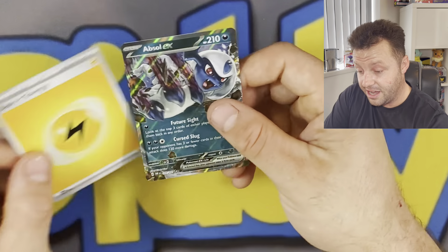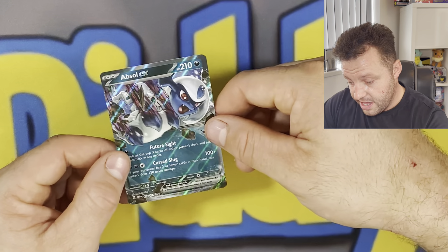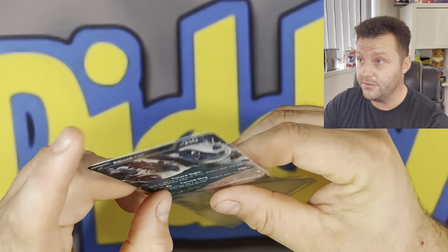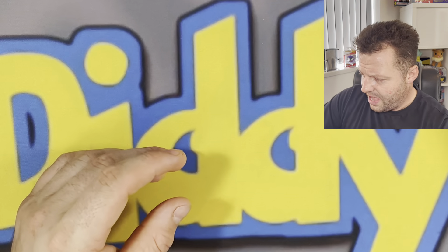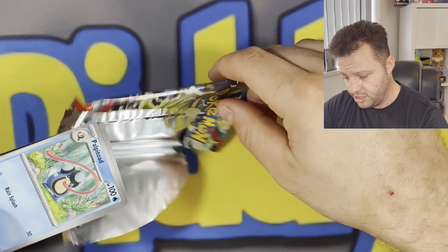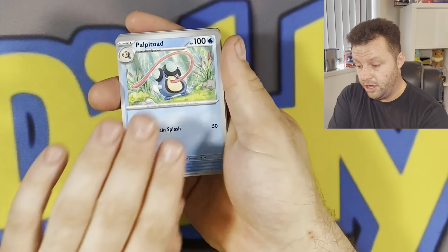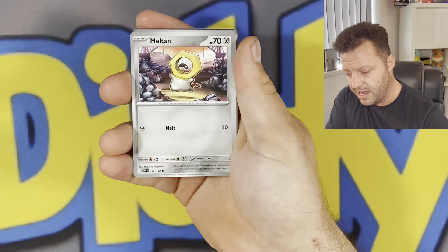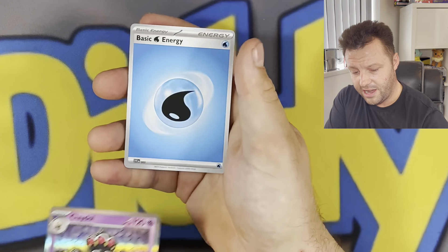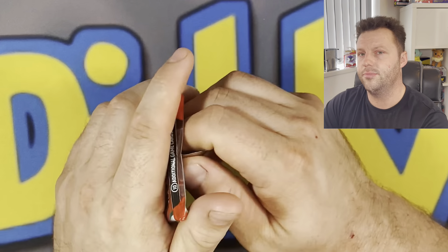Today is Obsidian Flames release day and so far it's proving very difficult to pull anything. We do get another EX — the Absol EX — and I quite like it; it's got a nice texture with stars in the holofoil. Probably one of my favourite EXes in the set. The regular dark type Charizard EX is fetching about 20 pounds at the minute, which seems high. I feel like some of these card prices could drop down — it doesn't seem like a set that'll be hugely sought after, maybe more than Paldea Evolved but not massively.